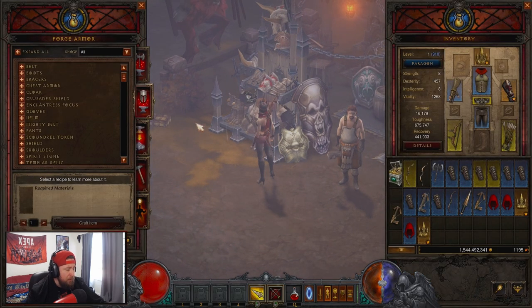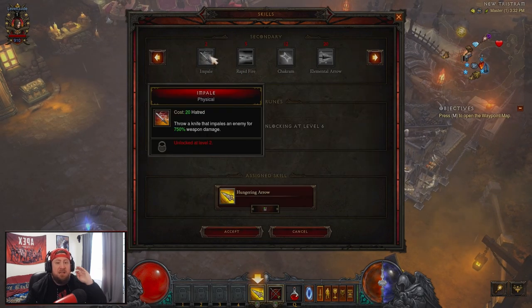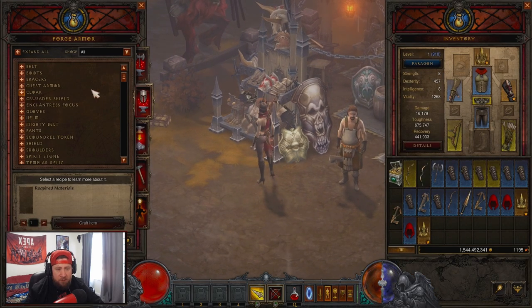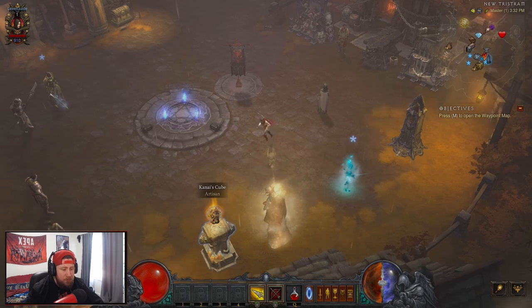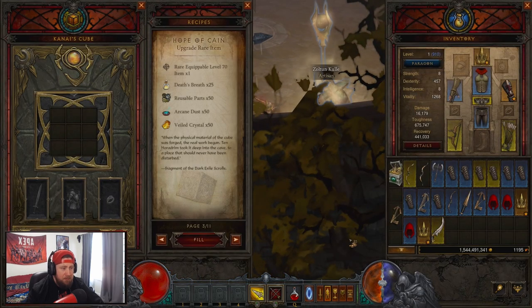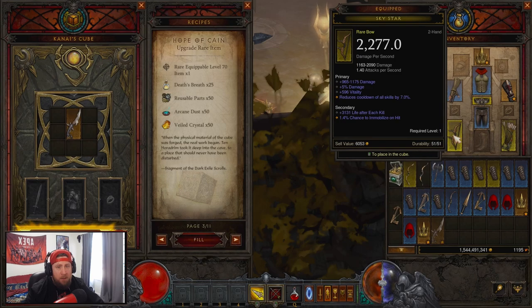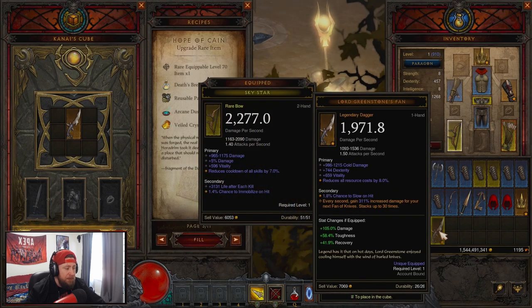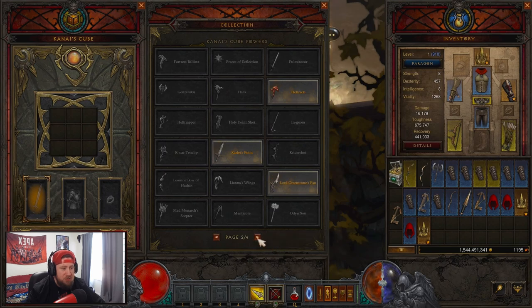For weapons, we want to gamble or upgrade a one-handed dagger. The reason is that Impale is very powerful early on for the Demon Hunter. When you upgrade the dagger at the Cube, there are only two possible outcomes: Lord Greenstone's Fan or Krelm's Point. If you get Lord Greenstone's Fan, that's fine — it's still very strong. Either way, craft a level 70 dagger and extract the Kanai's Cube power from it.